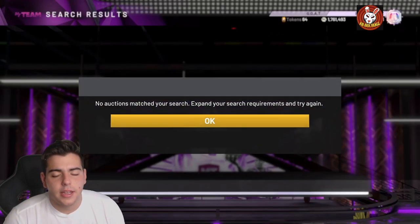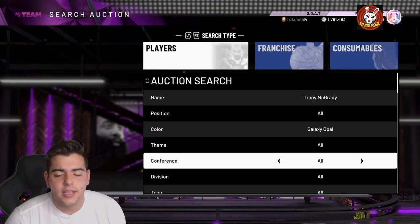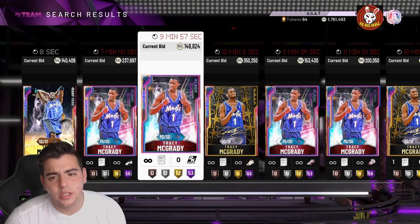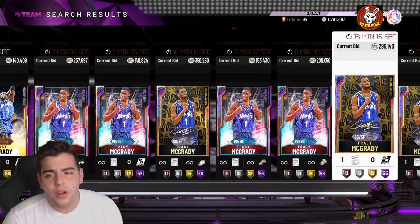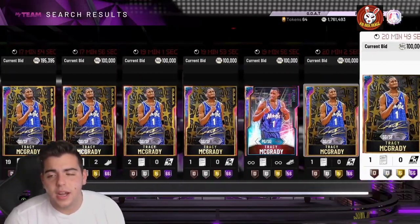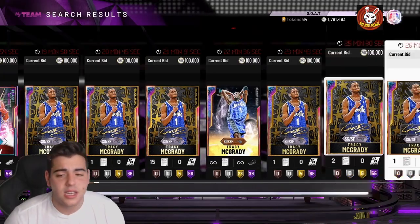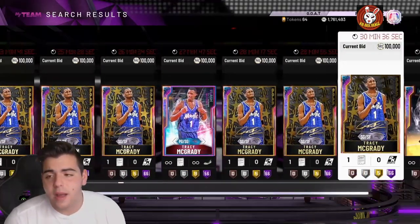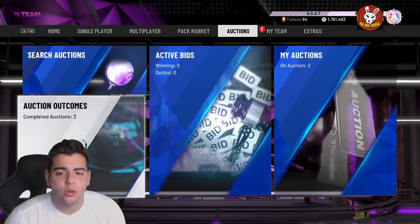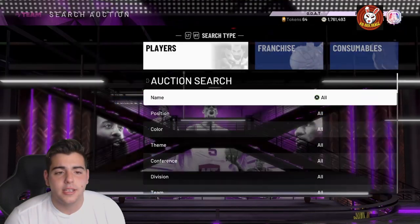We also got Tracy McGrady Galaxy Opal refresh — you get the GOAT filter, the EVO Tracy McGrady, the Leap Year, and the EVO cards. These cards are very expensive man, GOAT TMac is pretty insane. I think 2K is not done with content and is going to release even better packs. Those snipes I showed yesterday in the video were sold just before, so I did make some MT off those.